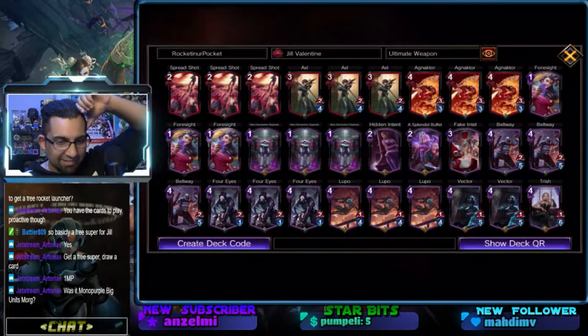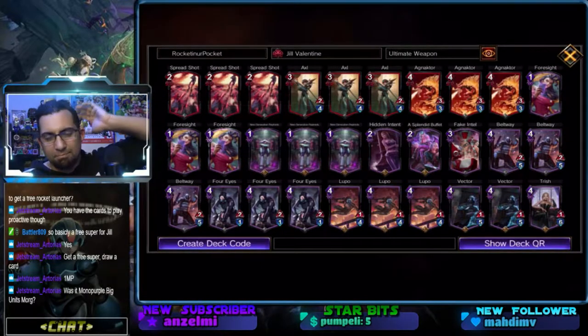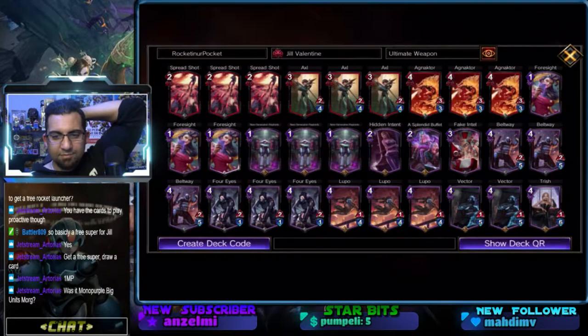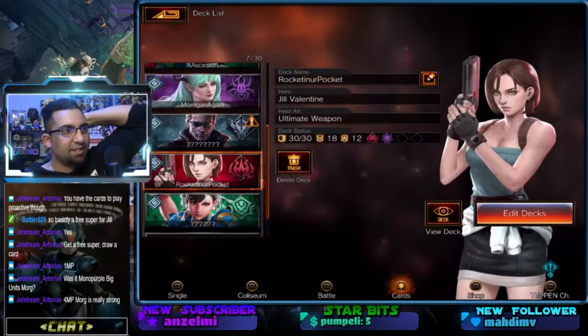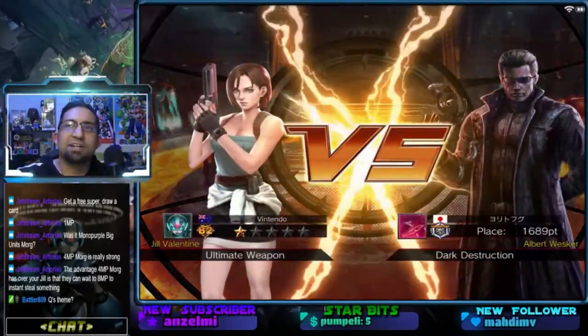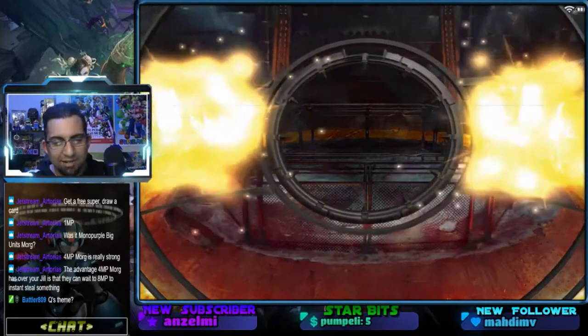I'm pretty sure it was basically the Purple deck I'm using to climb Ladder right now. I think it suffers against the Purple Morrigan deck. Maybe it's that saxophone — I'm a sucker for a good saxophone when I hear it.